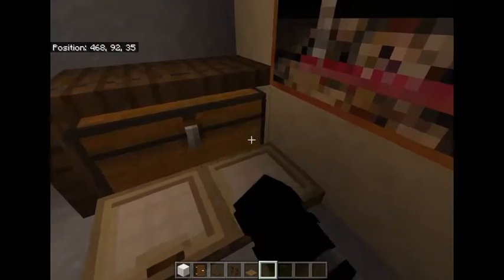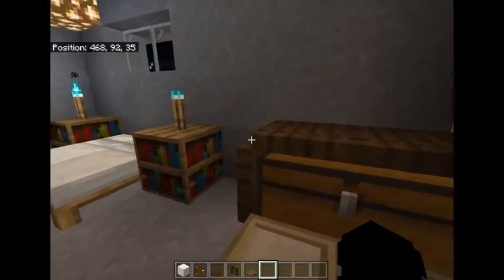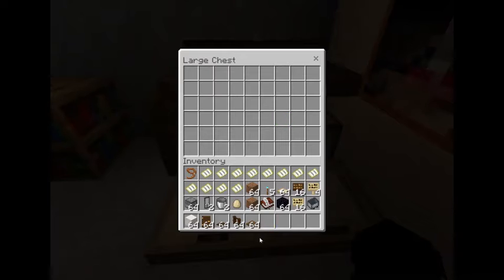I just found out that you could put trapdoors on top of the chest, so that makes it a little easier — you could put stuff in here. These maps, I don't get them.